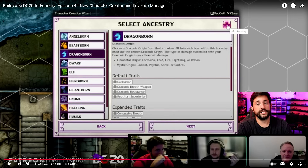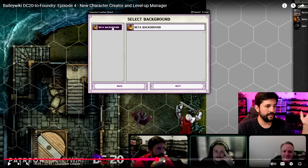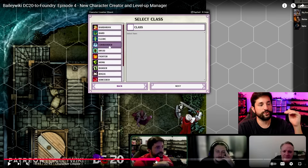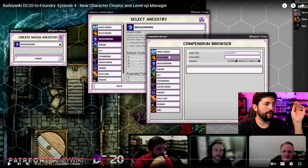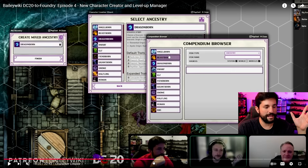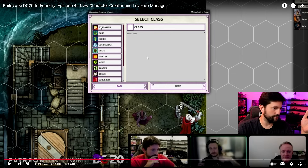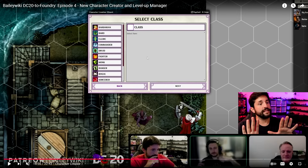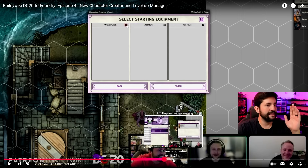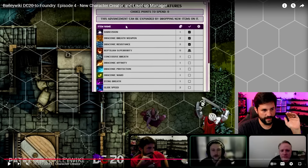Then it takes you to select your ancestry — which one do you want? You have all these different ancestries to choose from, with default traits and expanded traits, and they also let you swap out your traits and change them around. Patrick even showcased how you can make your own background by actually being able to switch around and create your own — like, I want to do a dragonborn plus a human, or dragonborn and angelborn. You can combine and mix and make your own. Then you choose your class — it's all very straightforward. You're not customizing anything yet, just choosing what your things are. And then, starting equipment — they've thought of everything going all the way through.